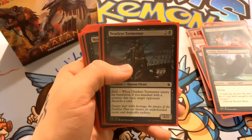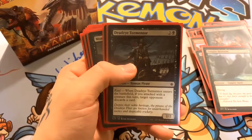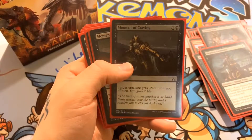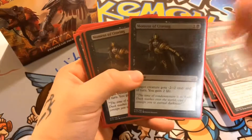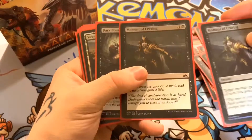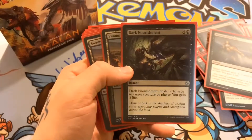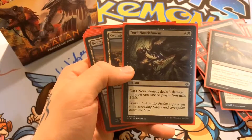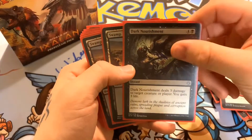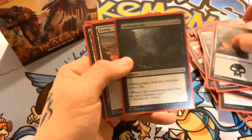We have Deadeye Tormentor — when it enters the battlefield, if you attacked with a creature this turn, target opponent discards a card. It's a 2/2 for three mana. Next, Moment of Craving — two mana — gives minus two minus two until end of turn and you gain two life, good for knocking out smaller creatures. That life gain for two mana isn't too bad. We also have Dark Nourishment — one black and four of any color — Dark Nourishment deals three damage to target creature or player and you gain three life, another burn ability.